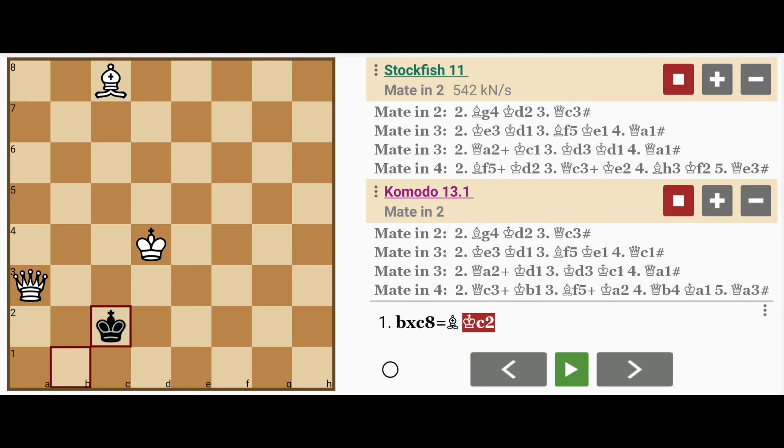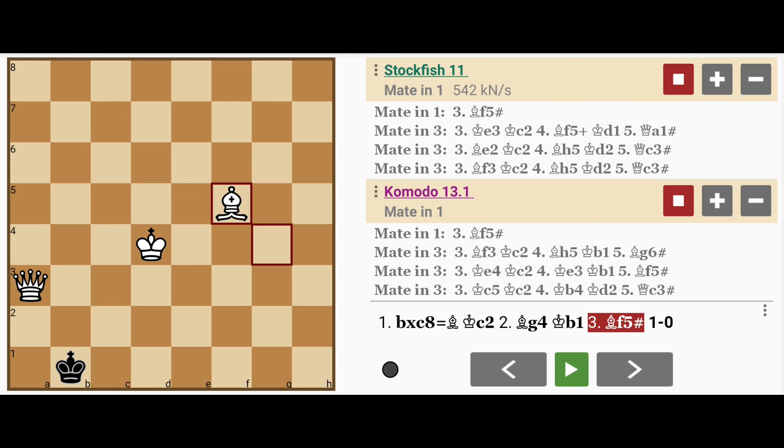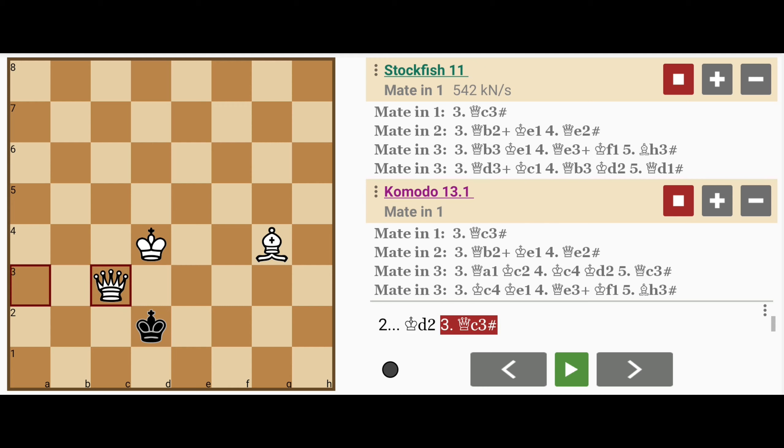The king has only got one move: king to c2. Then after that, white plays bishop to g4, guarding the d1 square. And then if king to b1, bishop to f5, mate. And if king to d2, queen to c3, mate.